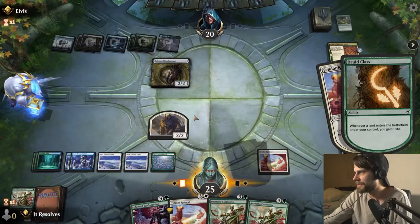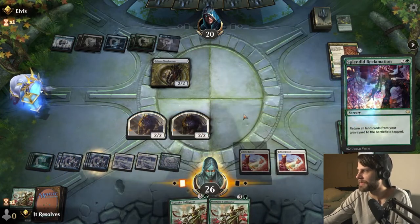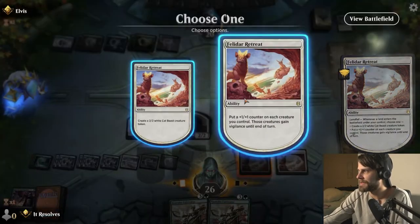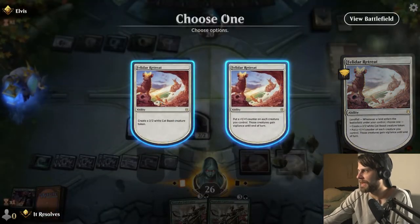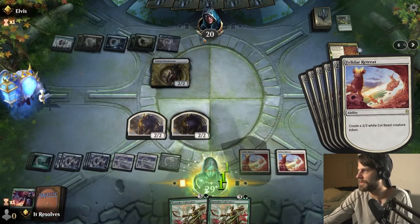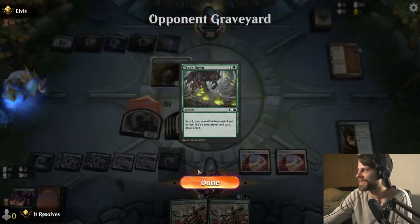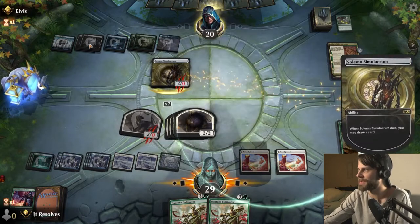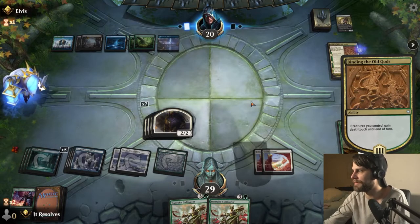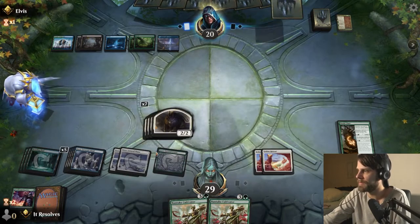We'll create a 2/2, gain a life, drop another Felidar Retreat, then cast Splendid Reclamation bringing back three lands. I think I'll spread everything out and go for the wide play. It looks like they may be trying to do some point-and-click removal, which is fine — we can kind of get around it. If they have a sweeper, we can rebuild fairly quickly thanks to the Felidar Retreats and the Druid Class. We can get this out and punch through for a lot of damage.